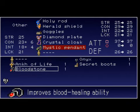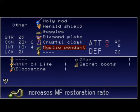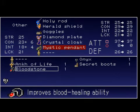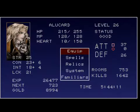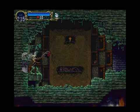It's a bloodstone, it's an accessory - improves blood healing ability. But the mystic pendant is so nice, and the rare times I'm actually needing blood healing ability are very calm, docile times when I'm surrounded by medusa heads and can just grind at it forever, so I don't think I will use that as a regular accessory.